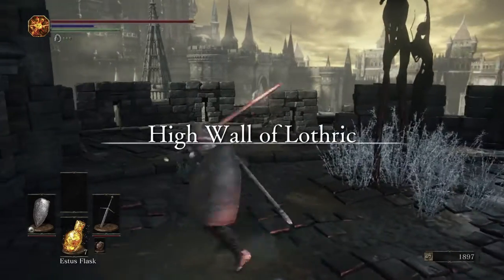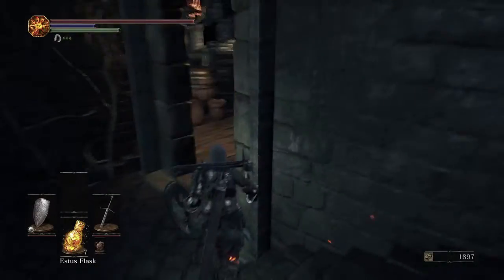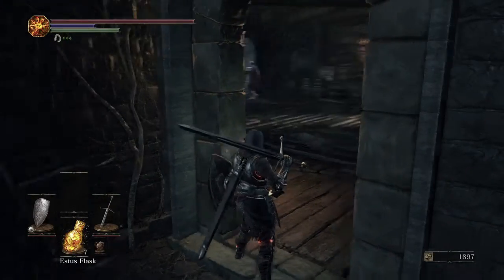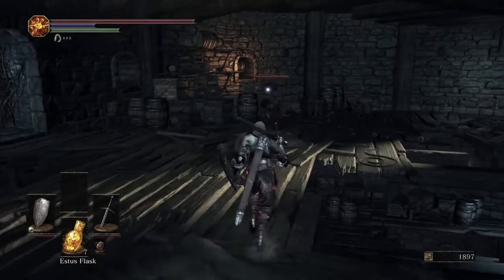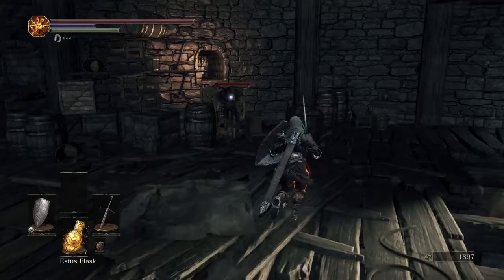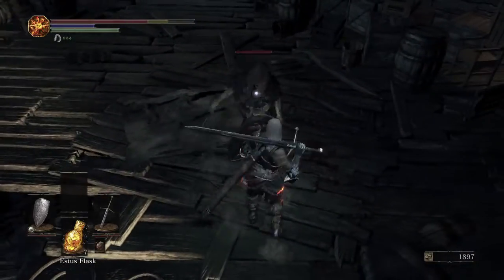Dark Wraiths can drop their set — you can't farm this one, but there are a couple more we'll encounter later that you can farm. Their gear looks pretty cool and you'll see a lot of players wearing it. Their sword, if it drops, is one of the most overpowered swords in the game.